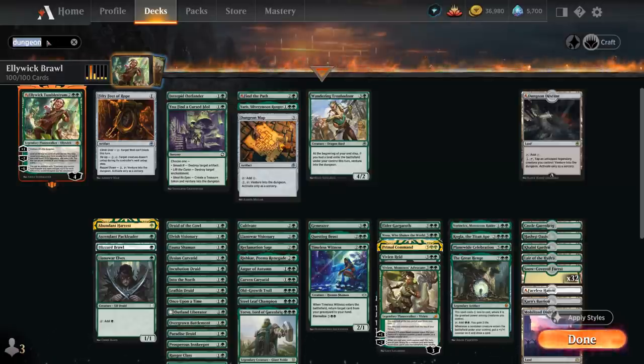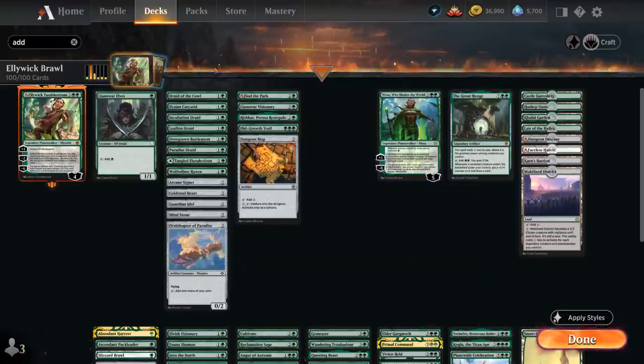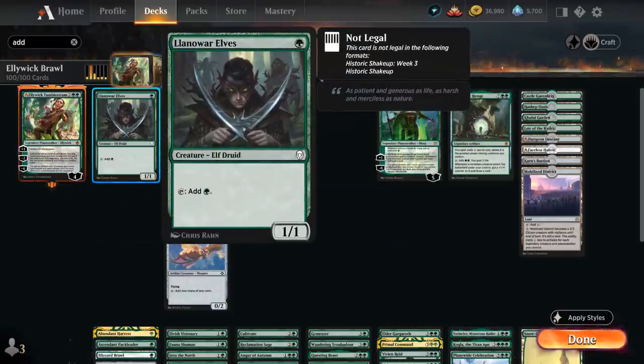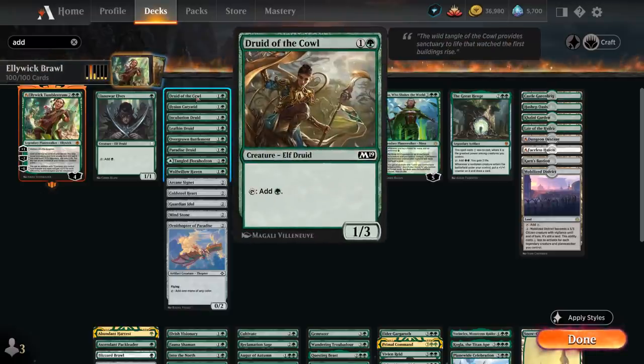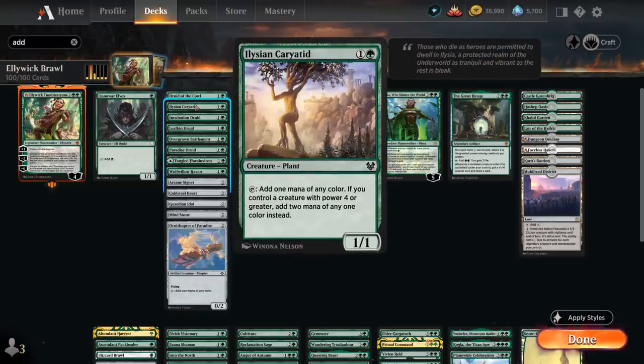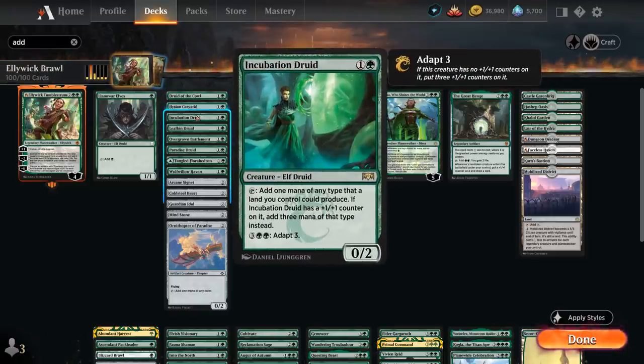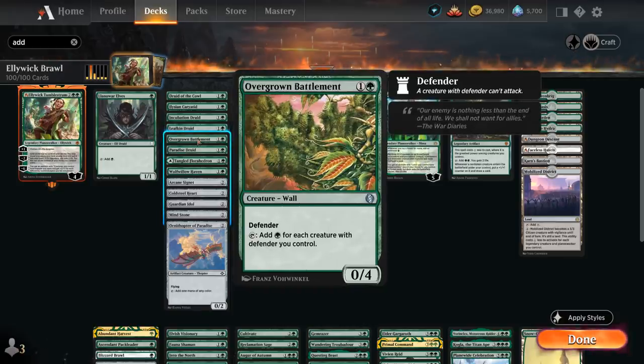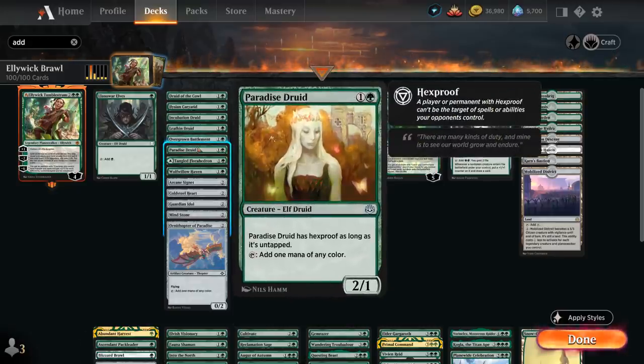Looking at the other cards in the deck, we need a little mana acceleration to get Alliwick in play as soon as possible — ideally turn three so we can start venturing right away. At one mana there's Llanowar Elves; at two mana, Druid of the Cowl. Elysian Karyadid can potentially make two mana if we control a large creature. Incubation Druid can also adapt to pick up plus one counters, at which point it makes three mana. Leifkin Druid makes two mana if we control four or more creatures. Overgrown Battlement makes mana equal to the number of creatures with Defender we control, and we've got a few additional Defenders in the deck. Paradise Druid has Hexproof so it doesn't get removed right away, letting us guarantee a turn three Alliwick.